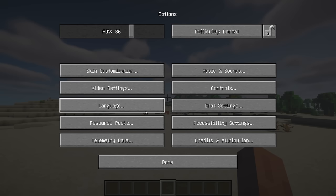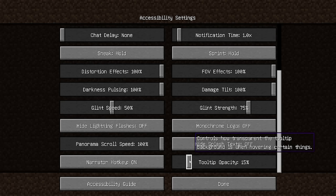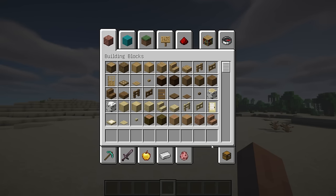Transparent Tooltips is a mod that enhances the user interface by adding a slider to the accessibility settings. This slider allows players to adjust the opacity of the tooltip background when hovering over items in an inventory or certain buttons.